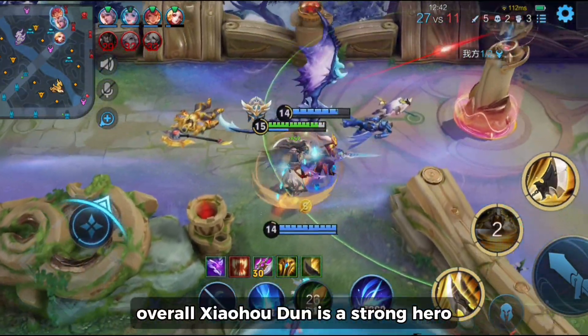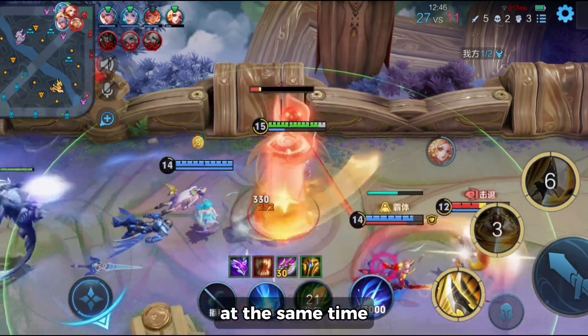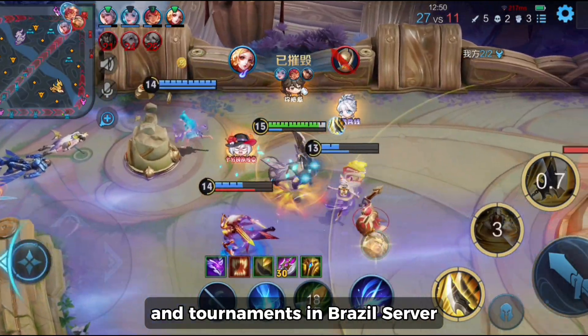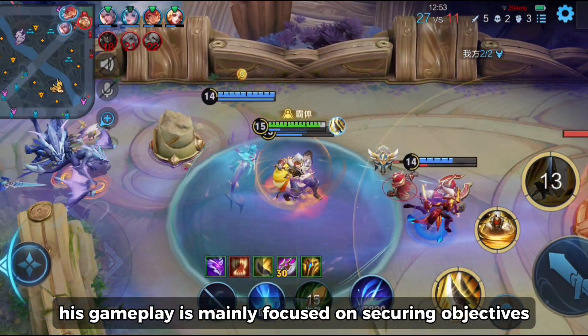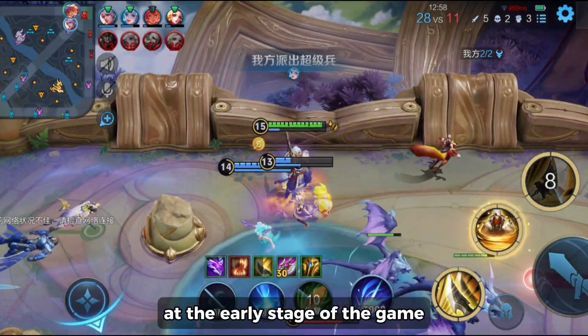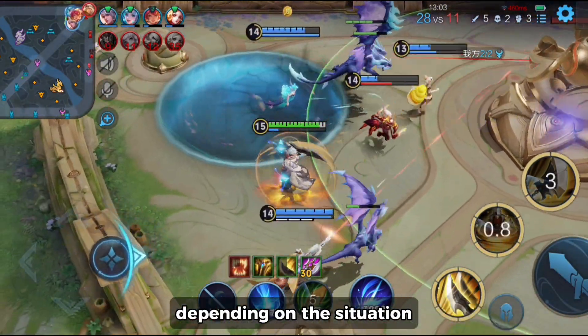Overall, Xiao Hou Dun is a strong hero capable of engaging teamfights and sustaining at the same time. He is going to be very popular in higher ranks and tournaments in the Brazil server. However, his gameplay is mainly focused on securing objectives and farming jungle monsters, so avoid unnecessary fights at the early stage of the game. His ultimate skill helps him to chase or escape, depending on the situation.